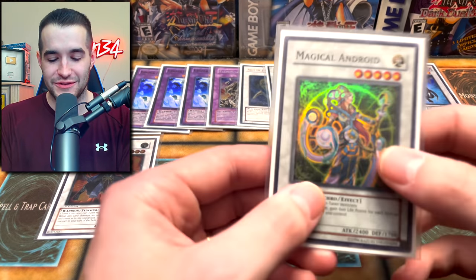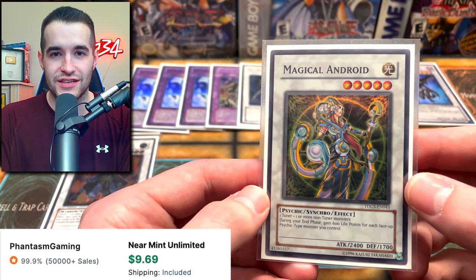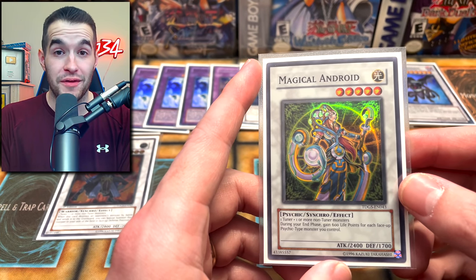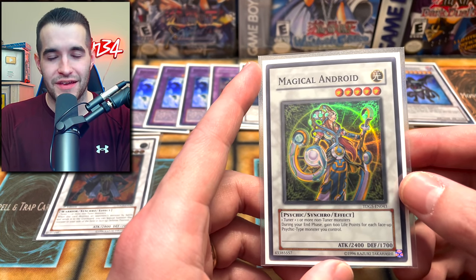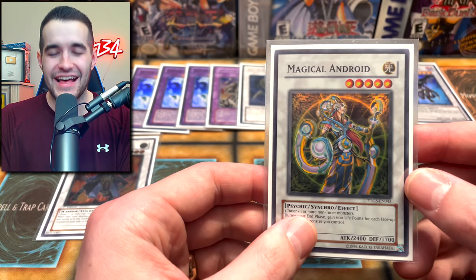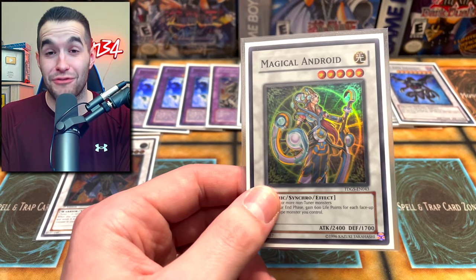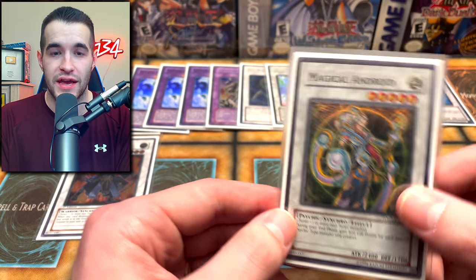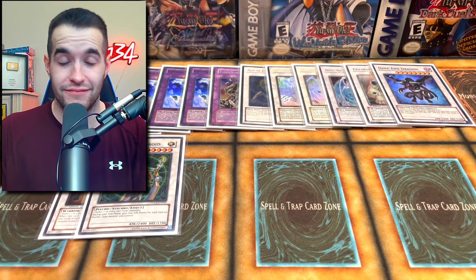We have Magical Android — this is your other synchro five you can go into with Diva. I didn't have one of these so I bought one, first edition. Then I realized I already had one — I found it in a box. Then we pulled one the other day in a video. So now I have three and I needed one. It's not a great card but it is a synchro five with a big attack and you gain life points every turn it's on the field, so not terrible I guess.